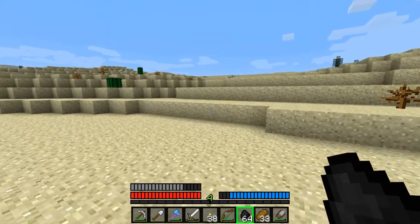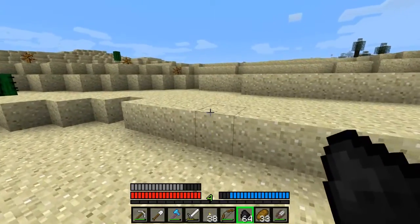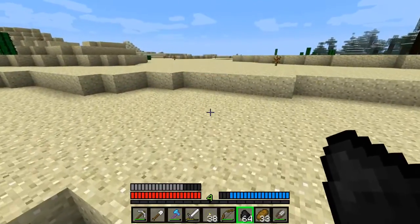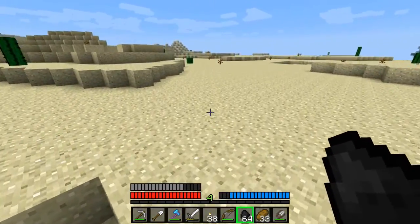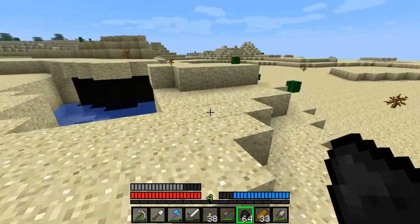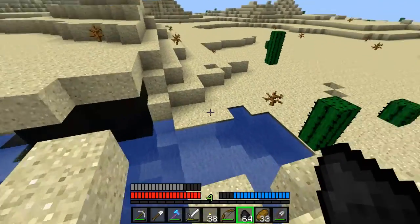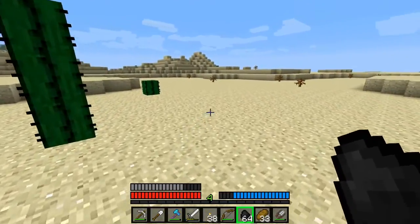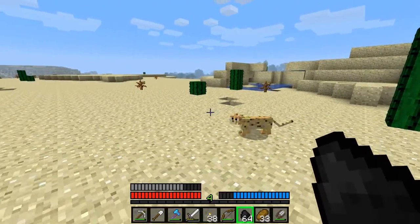Finding an ocean biome is gonna be hard. They spawn at you when you don't want them; can't find them when you're looking for them. I'm gonna check around the edges of this apparently huge desert biome.